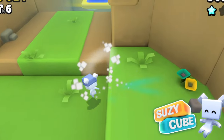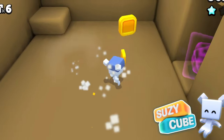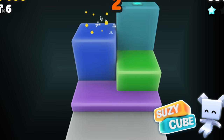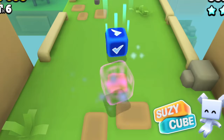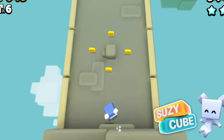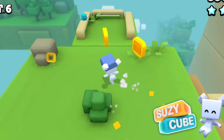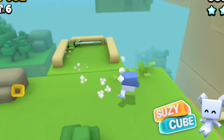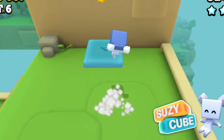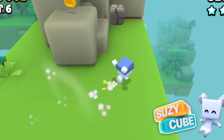Each stage is set up as a platforming obstacle challenge — you start at one end, go to the other end, jump on enemies, collect coins, and dodge gaps. The appeal and challenge of the game is collecting the three hidden stars in each stage, which is where the game becomes pretty challenging later on. But it's still an easily approachable game if you're just looking for something to jump and run through. Suzy Cube is a cute little game that works well on the Steam Deck — it's a great one to pop out if you're just trying to waste some time or watching TV.